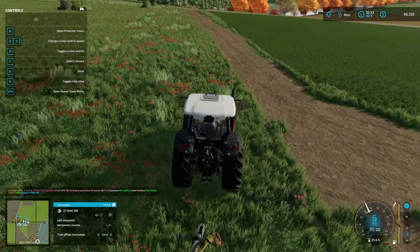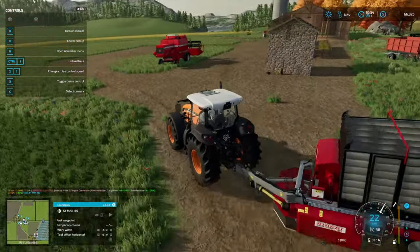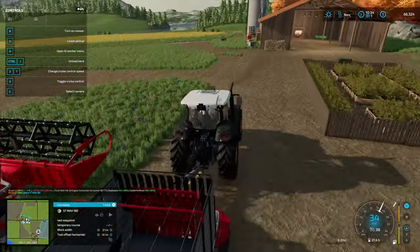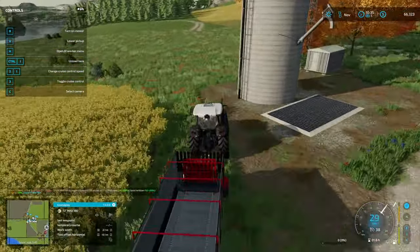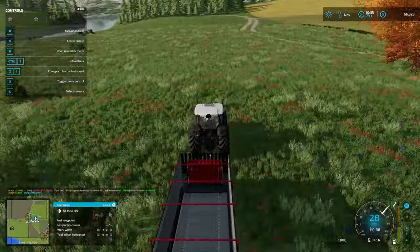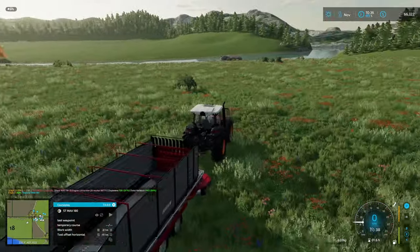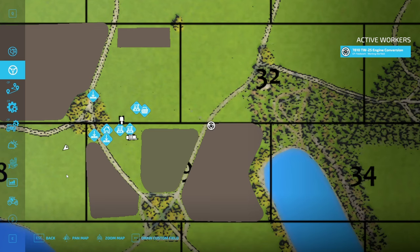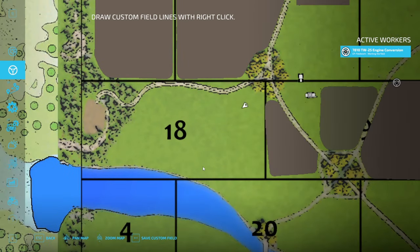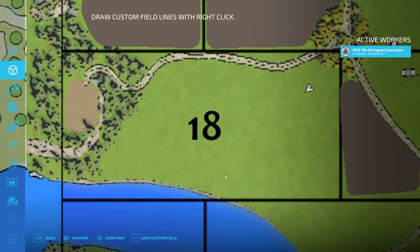We're going to have to draw a course - going to mow the whole new open area we have, which is going to be a ton of grass. Let me get rid of this menu. Draw custom field - I think it's easier if I'm zoomed in. I'll start right-clicking to set up the boundary here.